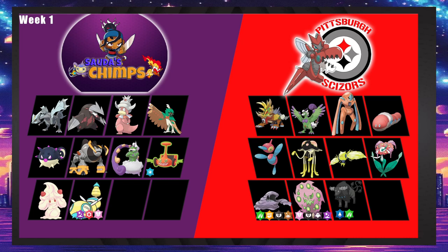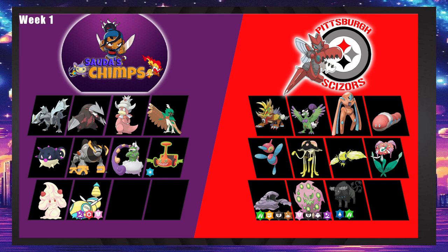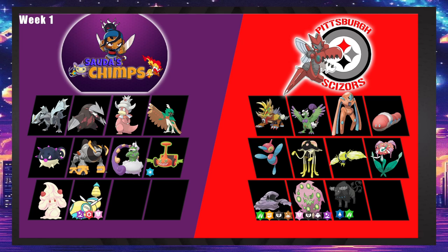Orthworm for Scissors is actually pretty decent this game — a SpeDef Orthworm with Rest walls Kyurem hard. Escadrille gets hard walled by Orthworm too; it might need to run Brick Break. Iron Boulder has Close Combat, but because it's not terra Fighting, and Orthworm has 140 Defense, SpeDef Orthworm still beats Iron Boulder. SpeDef Iron Defense Orthworm could actually sweep, which would be very funny.